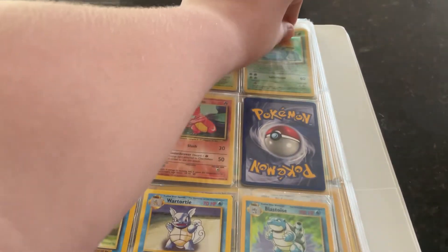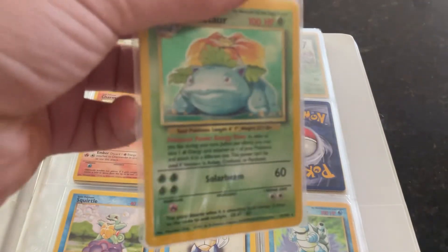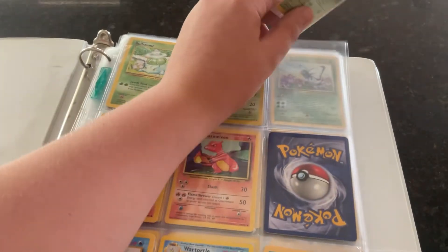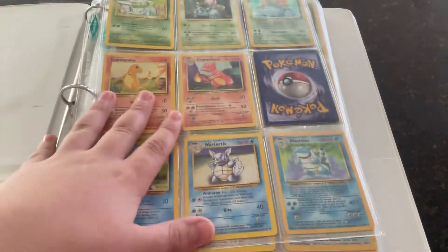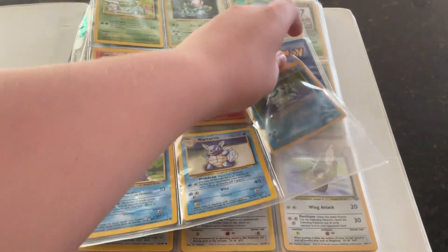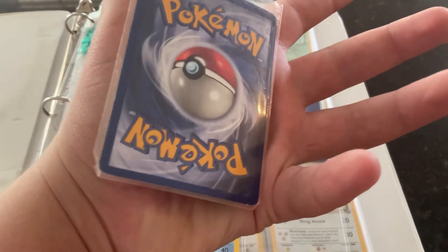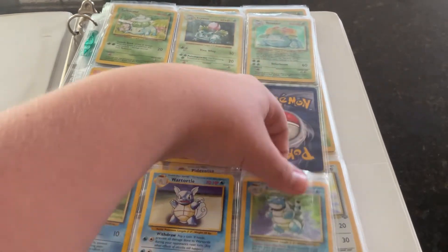So first, what I'm going to show you guys here is my Venusaur. This guy is a holographic. You can see I'm missing the Charizard, but I do have a Venusaur and a Blastoise. I'm not going to be taking every single one out, just the cooler ones. This is the holographic Blastoise. They're in decent condition — there's some whitening on it, but that is pretty decent condition.